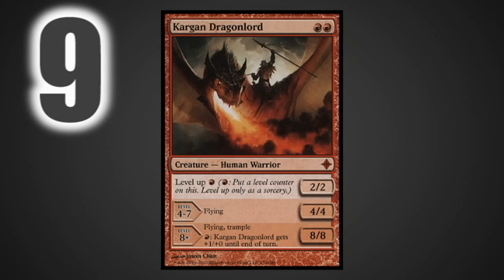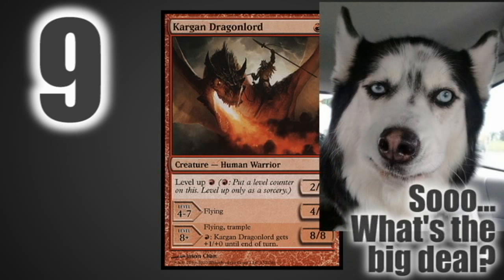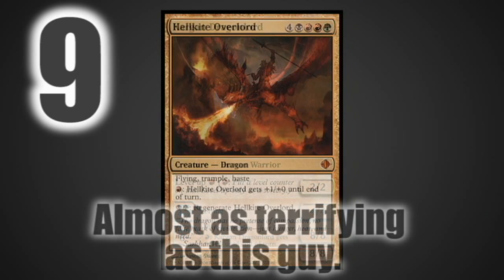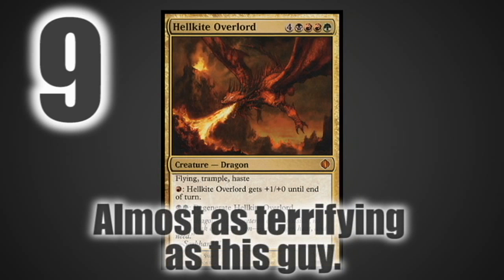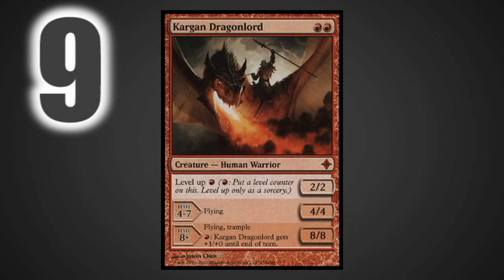At number nine we have Kargan Dragonlord. Kargan Dragonlord is simply, before he levels up, just a two-two for two with no abilities whatsoever except the ability to level up. By the time he gets to level eight he's an eight-eight with flying, trample, and firebreathing, and the total mana you're going to pay for that is 10 red mana — which isn't that big a deal once you realize you're paying for it over time.